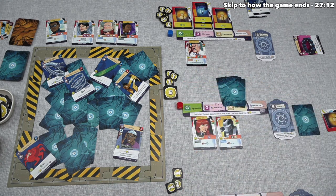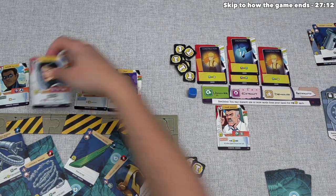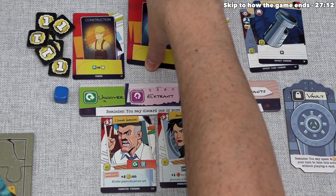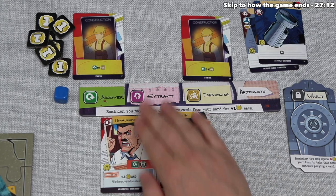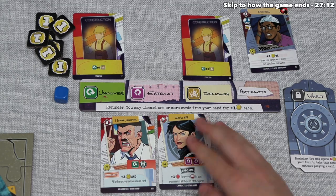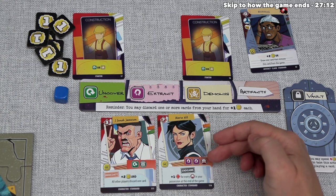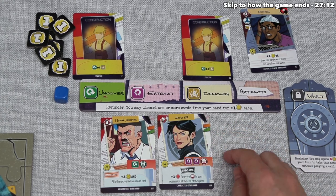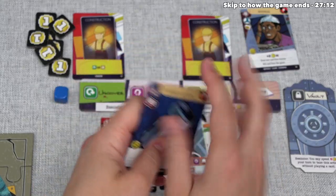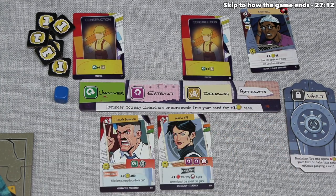Blue is not done recruiting. Next, they're going to bring in Maria Hill. To do that, they must discard two extract cards as well as one Super card — they have one of those with the Shocker's Gauntlet. Maria Hill has an endgame effect: they get plus one power for every Super artifact in their possession at the end of the game, and that also includes cards in the vault. They already picked up a couple of those, so those are going to be worth extra power to them as long as they still have Maria Hill when the game is over.